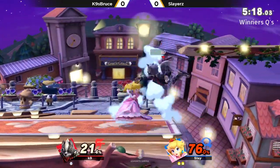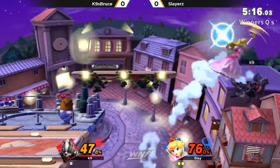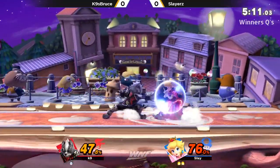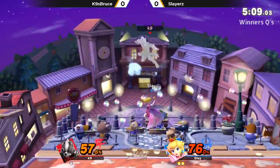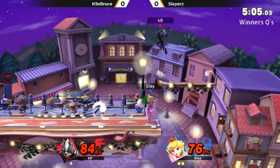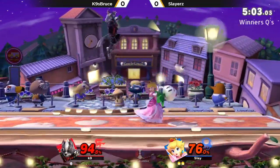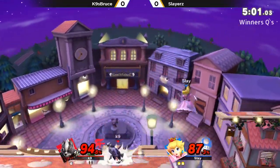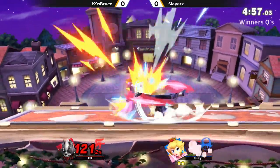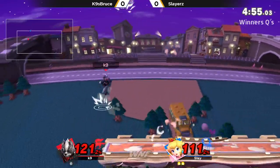The one thing about Peach forward air — this covers so much area. That was so close. If Canine was maybe like 5 or 10% higher, he was just dead off that conversion. And that's the scary thing — Peach forward air is so powerful, and there are a lot of moves that combo into it. It's so crazy. And the counter as well. Slayer is looking like he's running away with game number one.